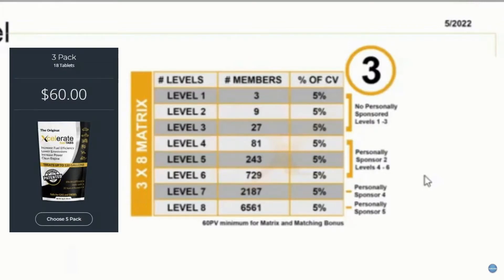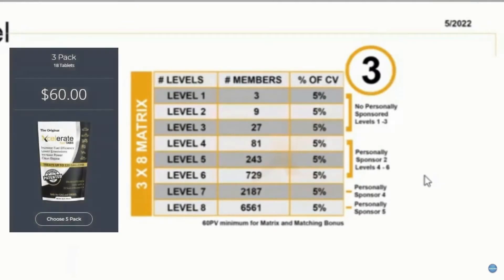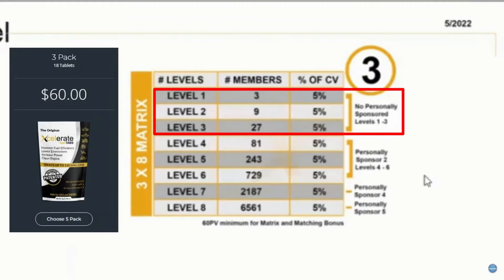Anyone that is 20 PV up to 59 PV is not earning on the matrix portion of the pay. The only other qualification is how many people you've personally sponsored. You can come in, order 60 CV or PV for the three pack, and not sponsor anyone, and you could still earn on three levels of the matrix.